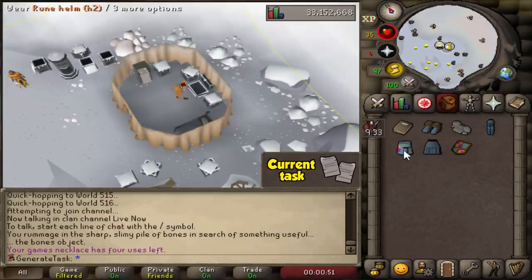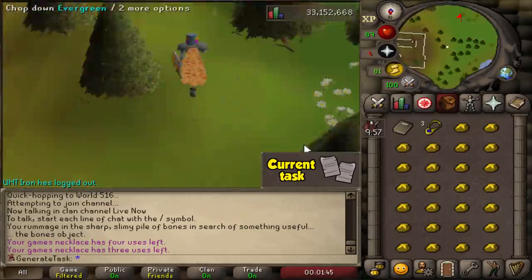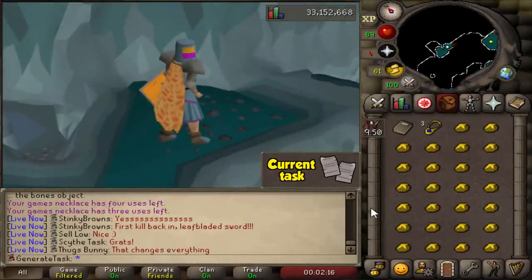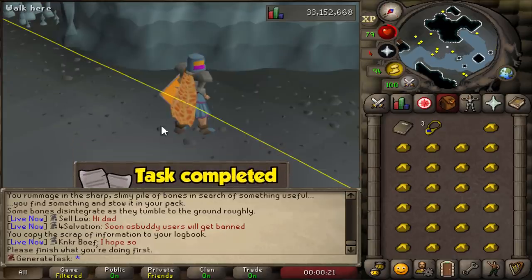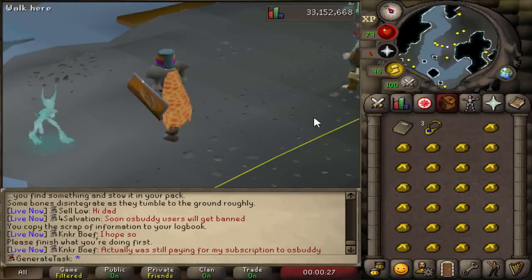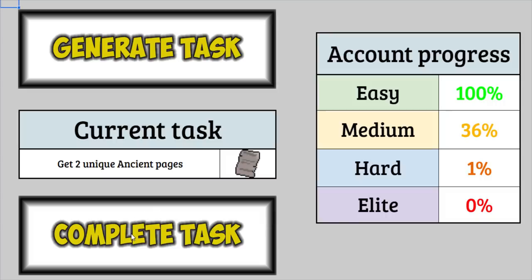Instead of going in naked like before, I should probably gear up a bit so I take less damage from the spirits that spawn. If this absolute chad can't get another ancient page, there's something wrong with the game. And the 10 minute wait starts once again. Is that the one? Could it be? I think it is — yep, looks like we're done. 8 out of 26. We prepared with all the tank gear and a full inventory of food, and we got it straight away this time. We can go generate the next task — but let's not teleport out just yet, just in case we get the back-to-back. There's still a pretty decent chance, because there are four more ancient page tasks in the medium tier.